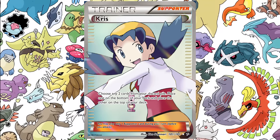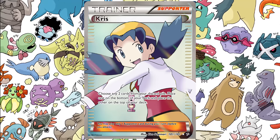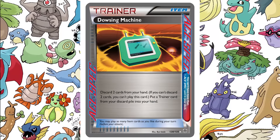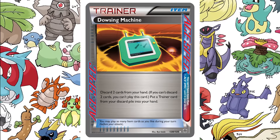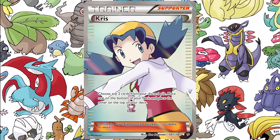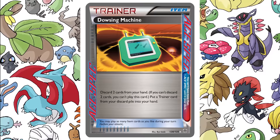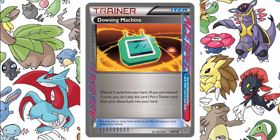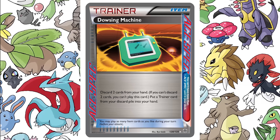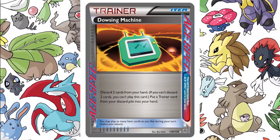I really like this card. It's got a very interesting technique to it. It's a little bit like a Dowsing Machine and a little bit like Computer Search. The only downfall is that you don't get to play the card right away. Similar to Dowsing Machine, it is an item card and it's an ACE SPEC, so you can only have one. You have to discard two cards from your hand, and you can get back any trainer card — stadium, supporter, tool, or item.